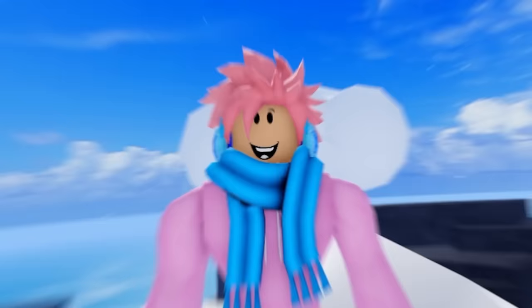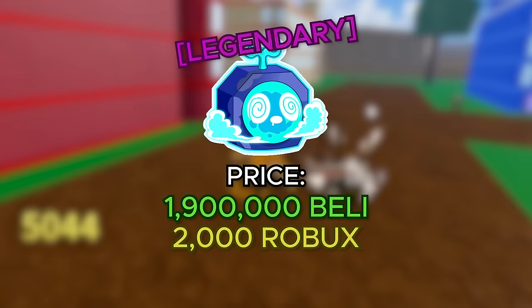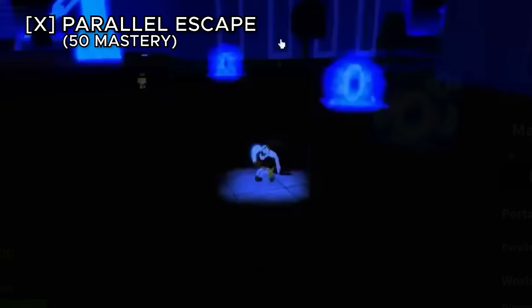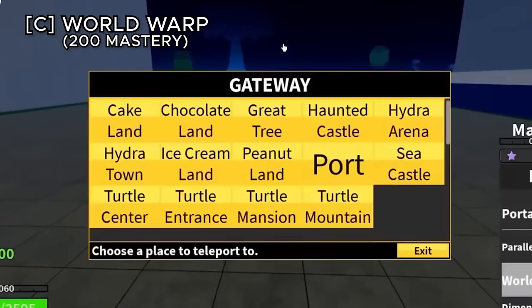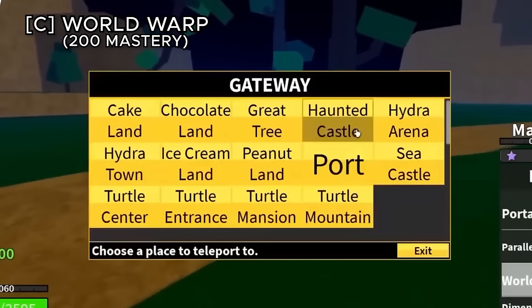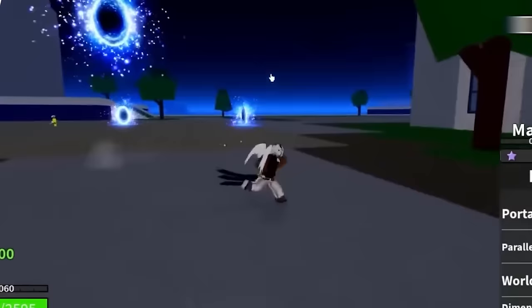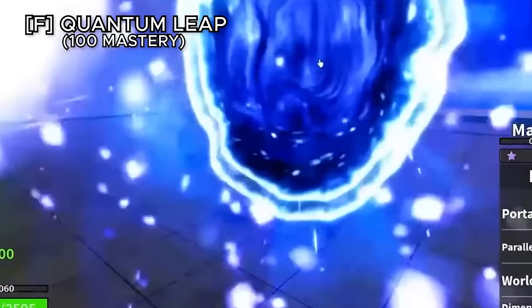The portal fruit costs 1,900,000 belly or 2,000 robux and is one of the most useful fruits for traveling. The passive, portal jump, lets you jump into a portal and dash forward. Portal dash can also be used offensively — dashing into someone pushes them through portals and slams them into the floor for heavy damage. Parallel escape puts you into another dimension where you can't take damage and can't be seen, but using any ability exits the dimension immediately. The C ability teleports you to any main location in the whole game. Dimensional rift spawns a black hole that sucks enemies into a separate dimension lasting as long as you have energy. The movement ability, quantum leap, creates two portals — walk into one and exit from the other.